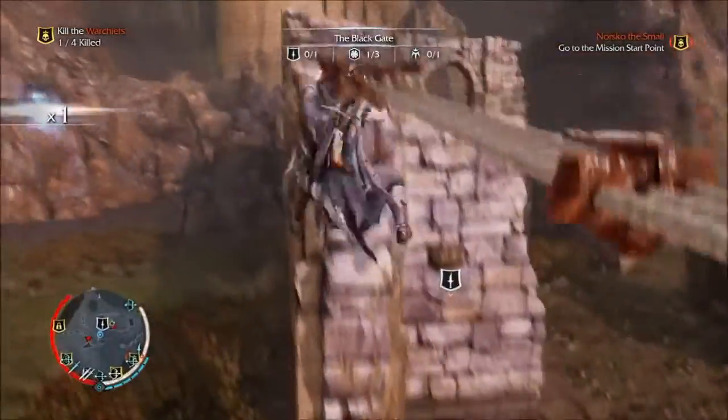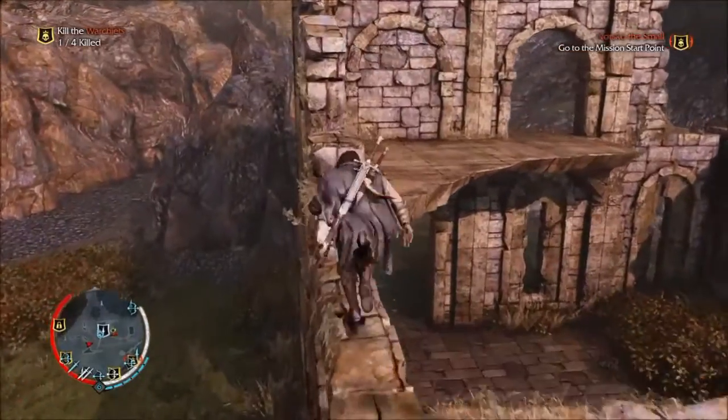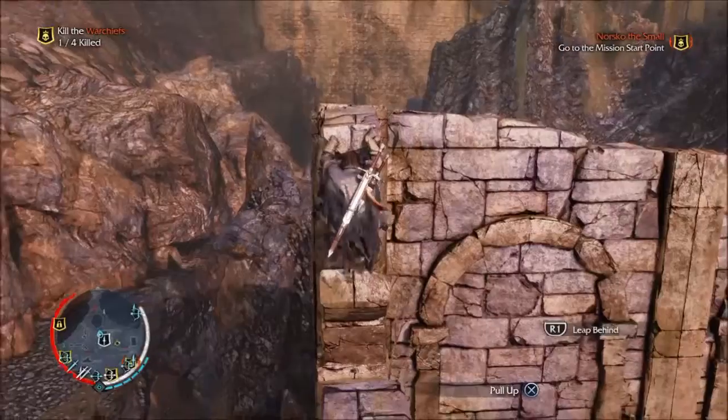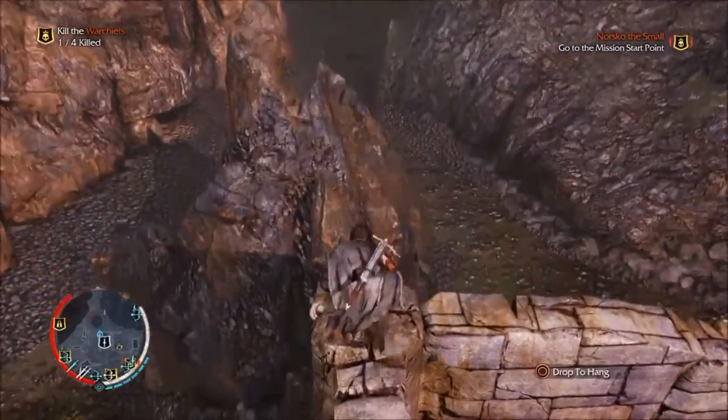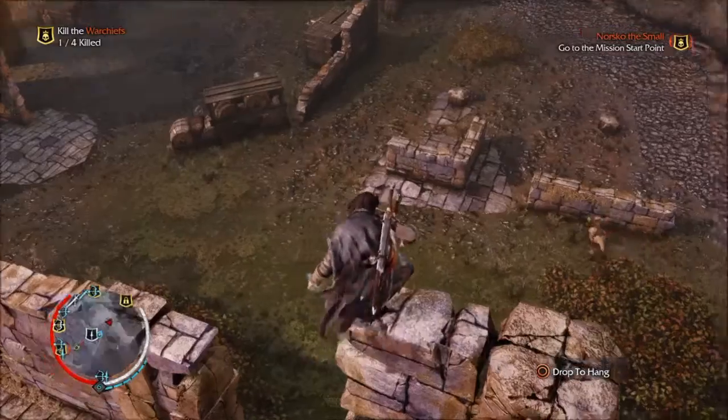And if you press square, on the other hand, you'll launch onto them and do a death roll type thing — like the crocodiles do. Just look up videos of crocodiles doing the death roll and you'll see what I mean.